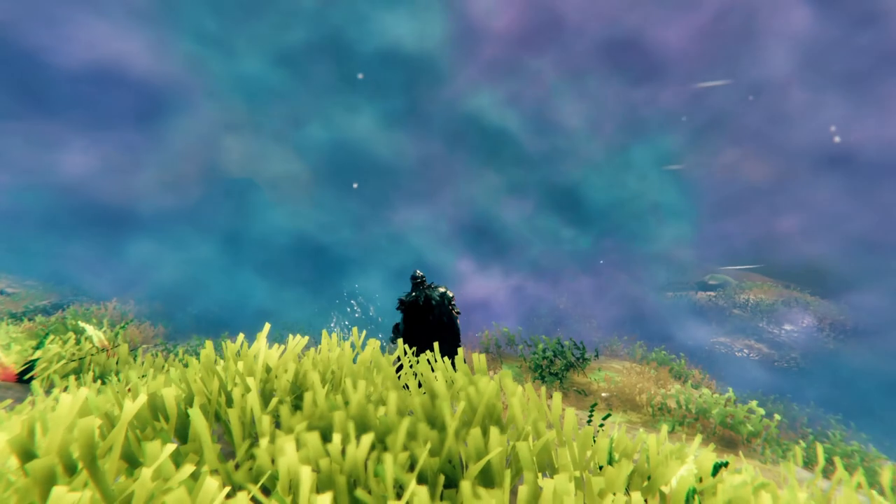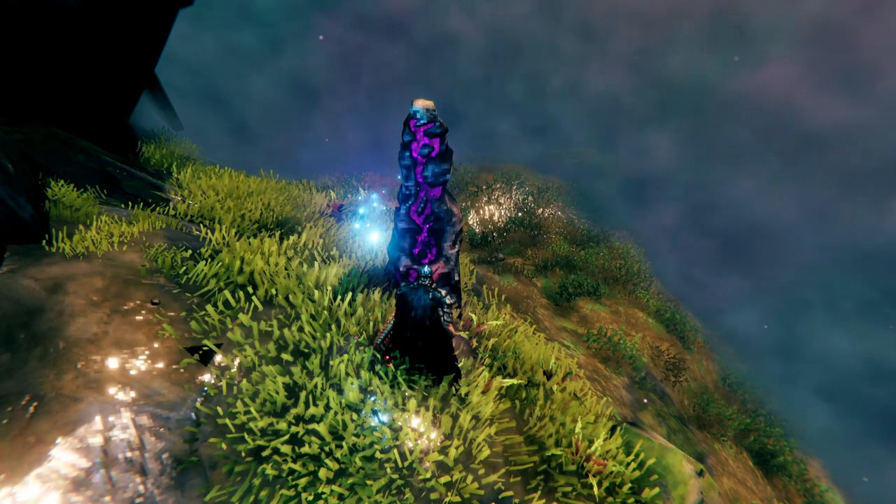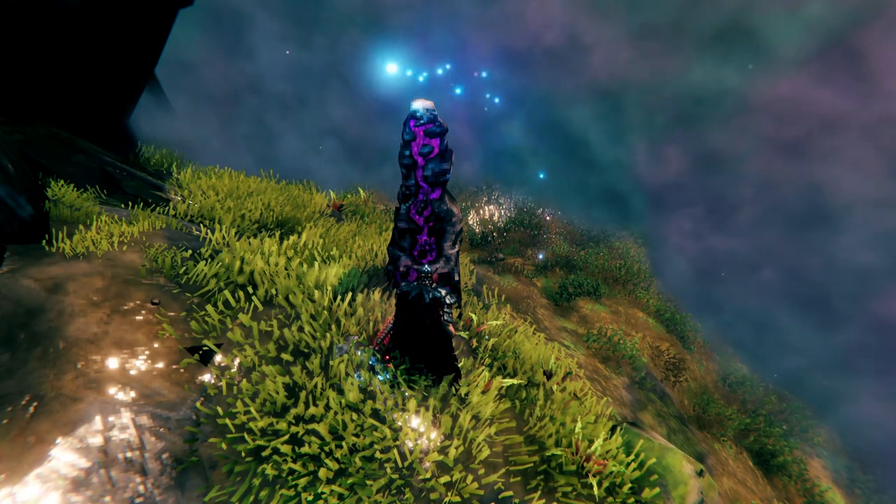You might be thinking that's all well and good, but whenever you go to the Mistlands this is all you see. Well that's because you also need a wisp. To get one of these wispy bad boys you're going to have to make a wisp fountain.